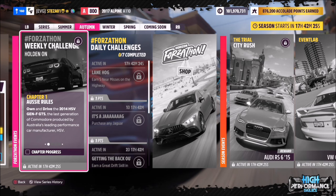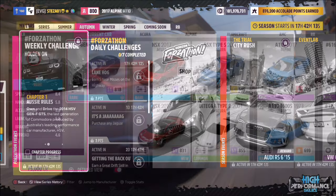Hello and welcome back to the channel. This week's Forzathon guide is called Holden On, which wants you to own and drive the 2014 HSV Gen F GTS to complete all the challenges. So without further ado, let's take a look at the car and the challenges.